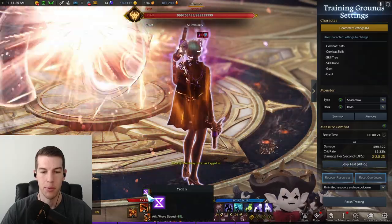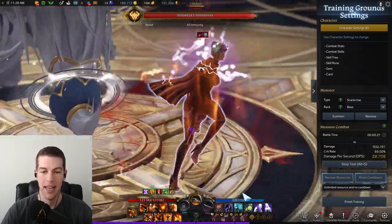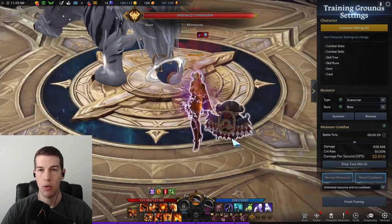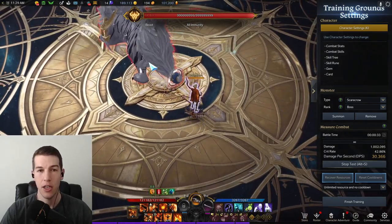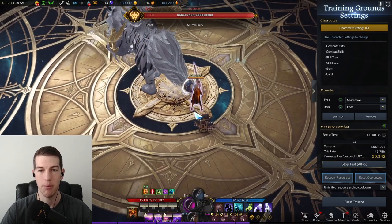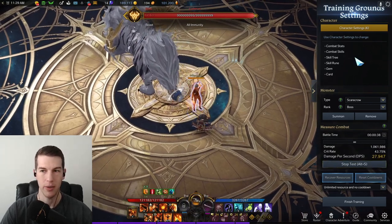So I hit it — boom — and it's back up: Yurden. Now I get attack and move speed at 8%. That's a whole Yearning set buff, which is a support buff you might not even know about yet, but that's huge. That's a lot of attack and move speed, especially for some classes that really feel good with that.